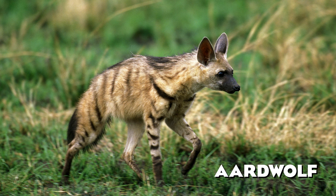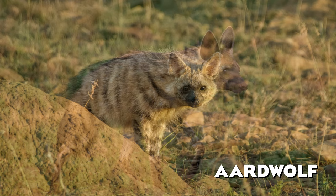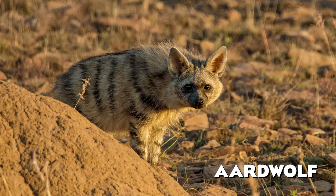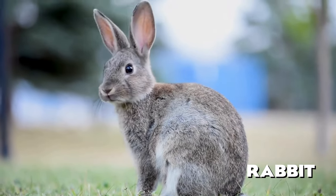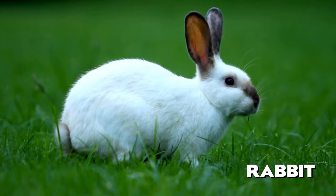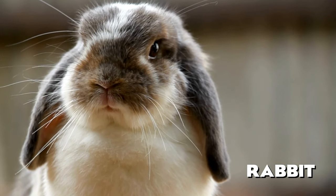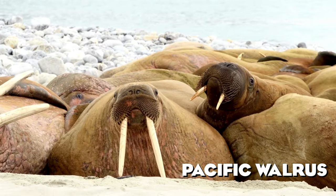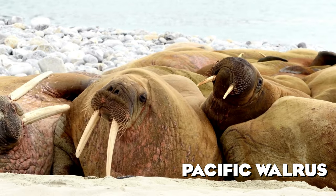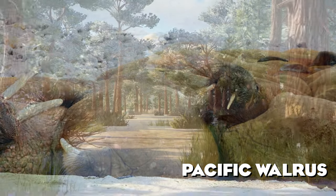The Aardwolf belongs to the same family as the hyenas and is the smallest species in this family — unlike other hyenas it feeds on insects, mainly termites, and can eat up to 300,000 termites in a single night. With so many small animals recently added to the game, I believe the rabbit would be a perfect contender and a nice addition to petting zoos — there are so many different breeds like the English, Danish, or French Lop. The last animal on my list is one of the most requested by the community, the Pacific Walrus — it has been a while since we got a new pinniped in the game, and this large species with characteristic tusks would be a great addition.